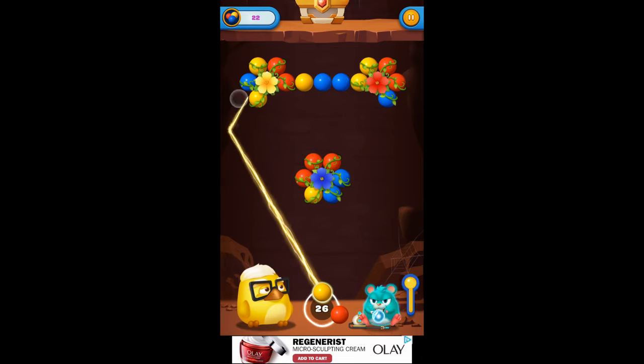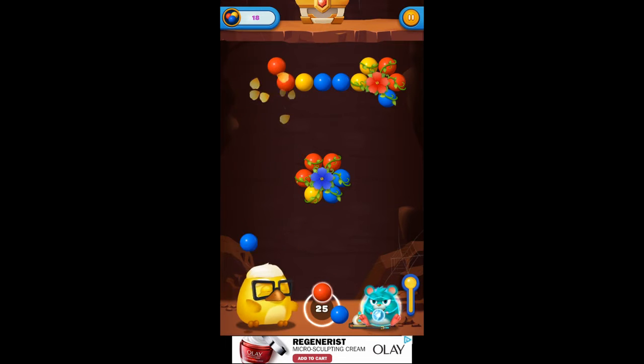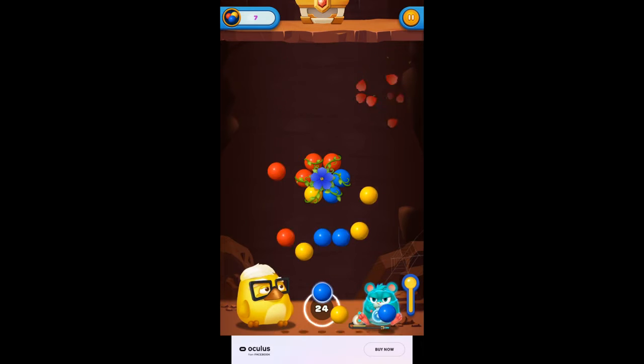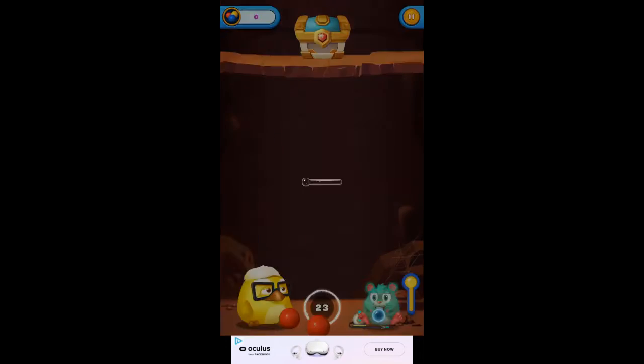Yellow — yeah, we can shoot that yellow one. Blue and a red, there's a red. See, don't drop those below it until you pop the flower. Got it, there we go.